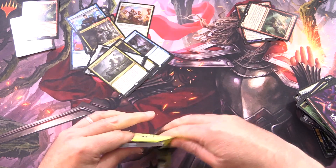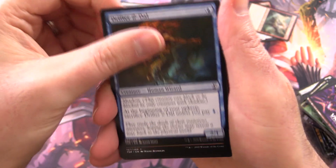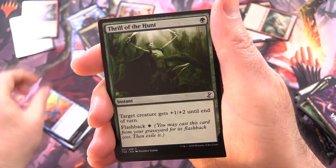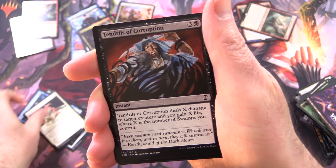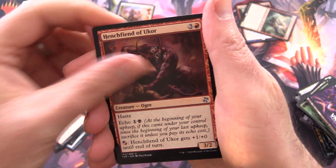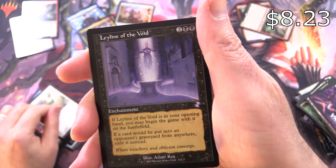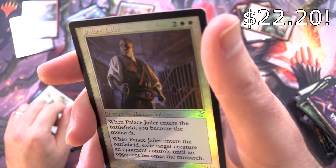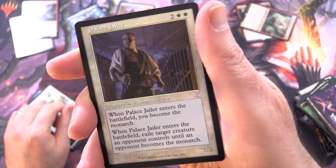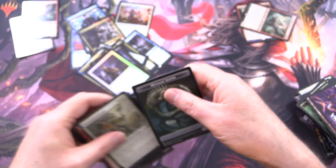Time Spiral — all our hopes and dreams are on this final pack. We know we pulled a Titan, and that Pact of Negation was pretty tasty as well. We have Drifter Ildal, Brute Force, Spiketail Drakeling, Thrill of the Hunt, Sangrophage, Whitemane Lion, Errant Ephemeron, Children of Korlis, Tendrils of Corruption, Shivan Sand Mage, Henchfiend of Ukor, Riftwing Cloudskate, and Drowner Lichlord as the rare. And then — Leyline of the Void! Nice one, a Retro Border version. And a Palace Jailer as a Foil Retro Border. Fantastic pulls, and a Metallic Sliver.